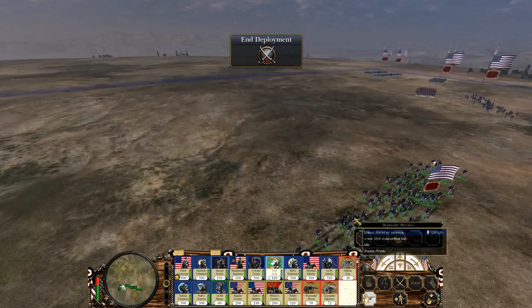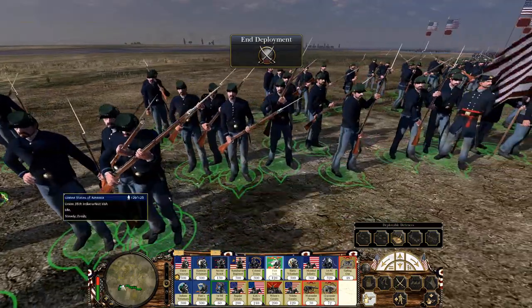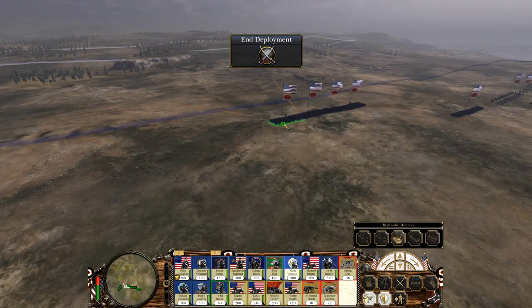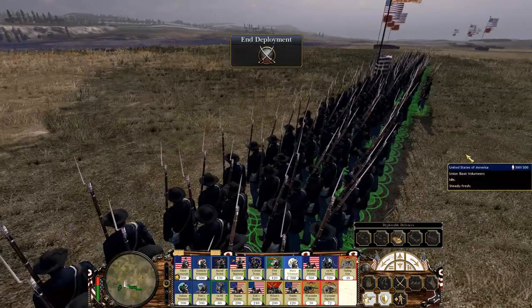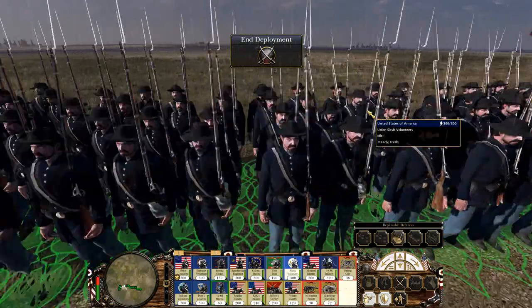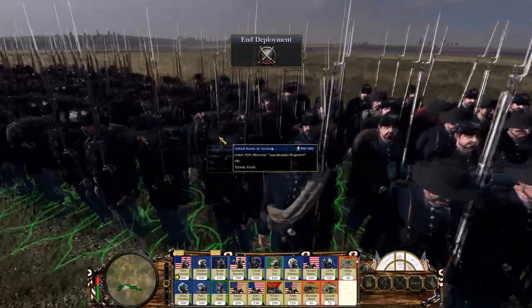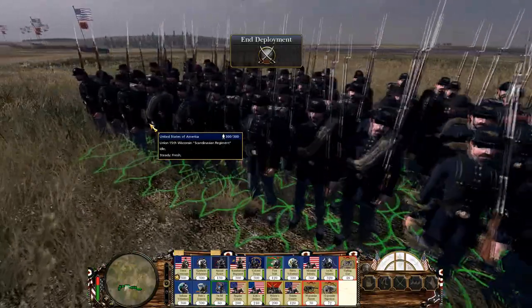Now here we have the First Irish — they will be using the Enfield P1853, right there with the bayonets. These are light infantry; you can also get them in loose formation. The range is really cool. Here we've got the Slavic Volunteers — they are using the Springfield M1861, so a lot of units are going to be using the same rifles. But each unit has their own diversity. Here we have the Scandinavian Regiment — they are using the Belgian Liege 1842. This is another new rifle we have not seen. They've got the big bayonets on the side too — that is awesome. Wow, I am so glad to be bringing this to you guys.